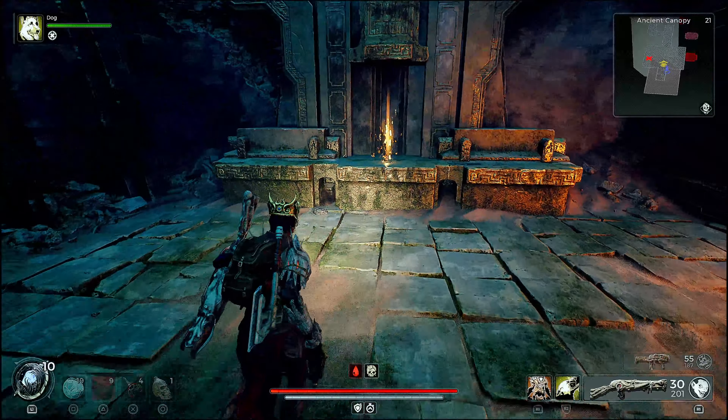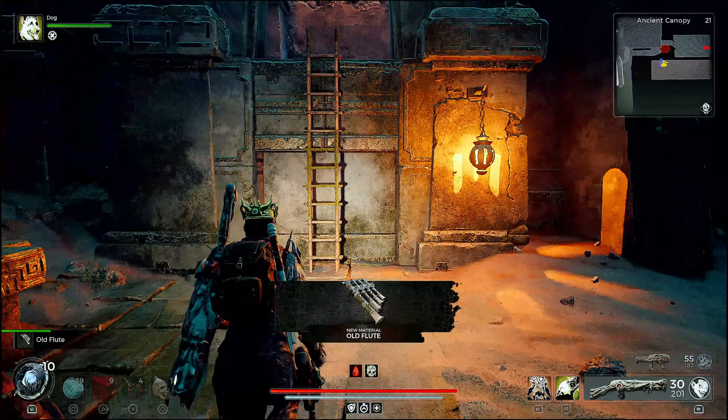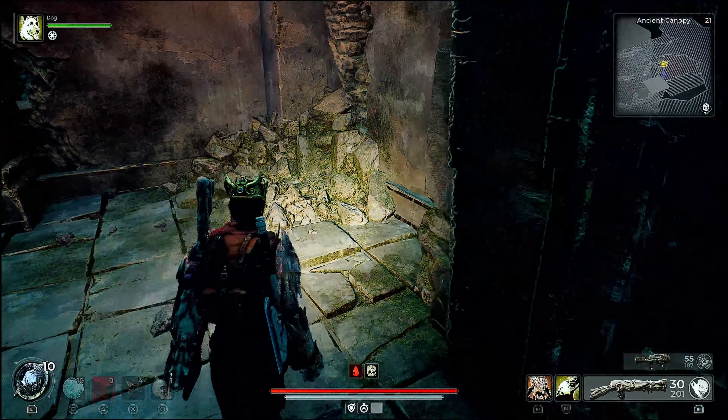I think it's Wade — whatever his name is. You go talk to him, give him a little bit of scrap, and then unlock the invoker class.